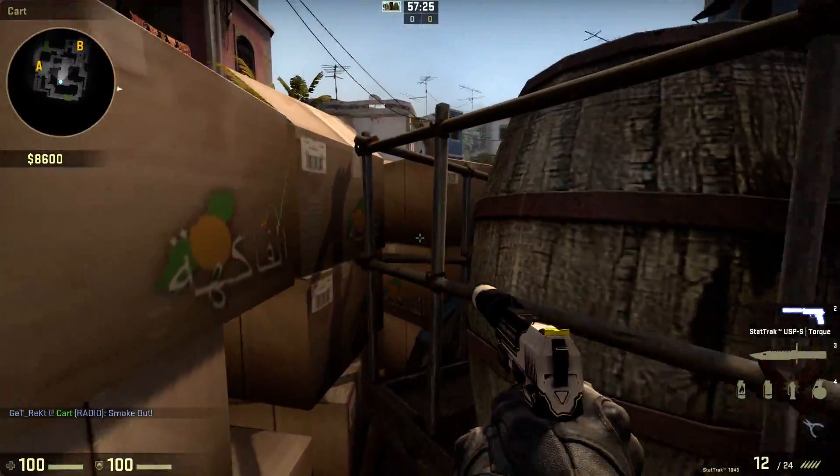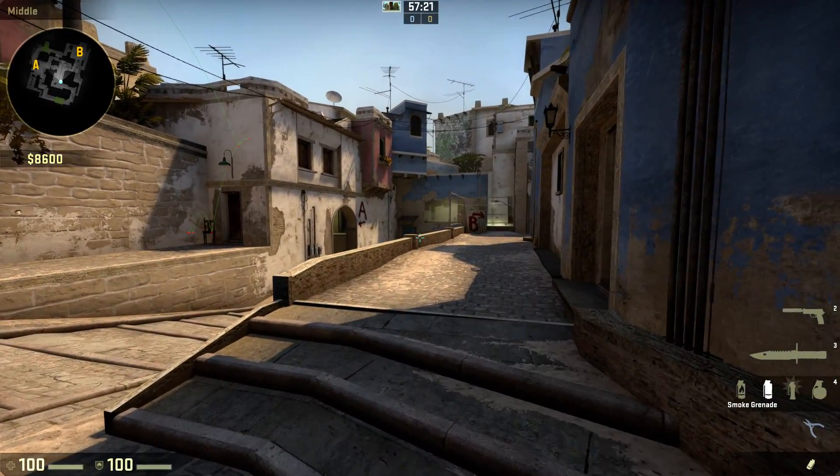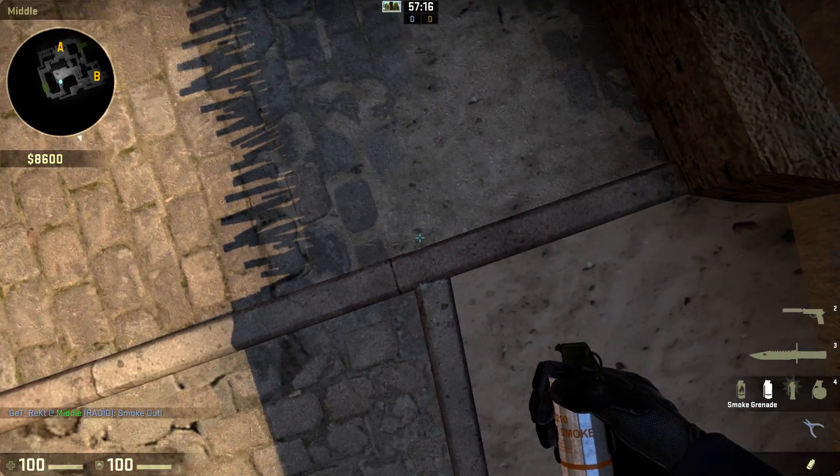It requires you to stand here, which you don't always have the option of — say if you haven't already got top mid smoked. People can shoot you from window. So the one I found: you want to stand on this corner right here.